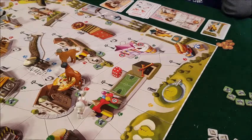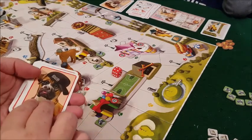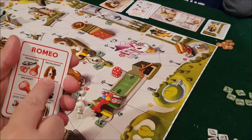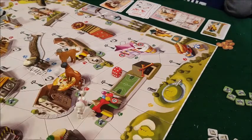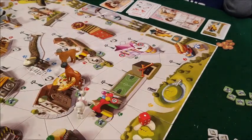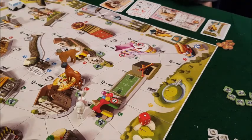Jason considers fighting Nathan to steal a bone, but Nathan doesn't have any bones. Jason goes to beg at the restaurant — he flips the card — nothing. Too ugly! He moves the dog catcher one space, right next to himself.